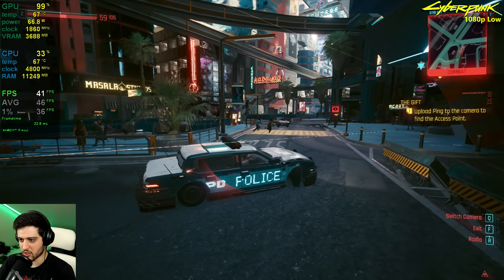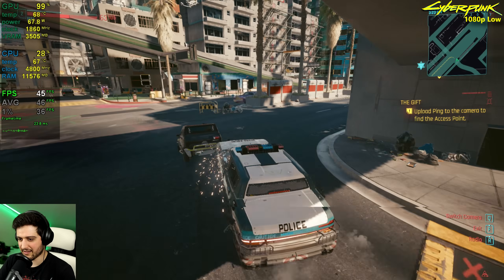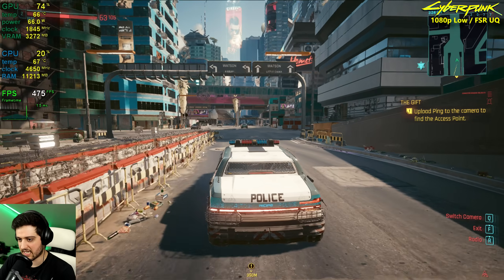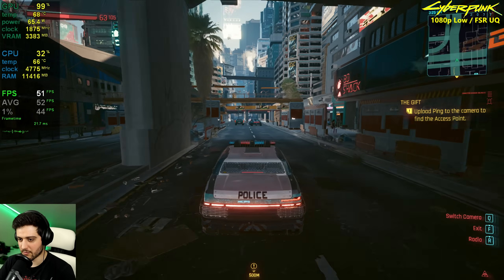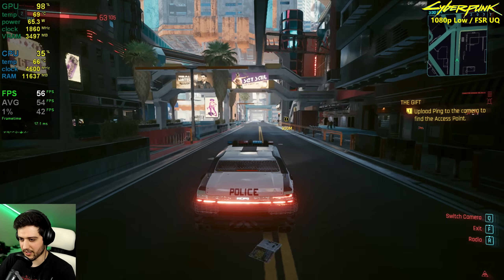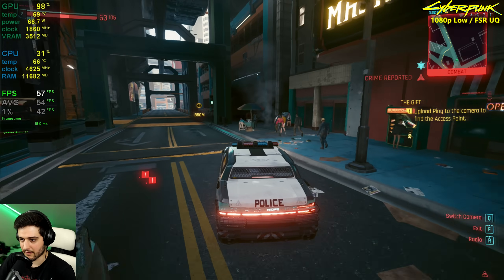Now enabling FSR on ultra quality. It's a little bit sharper — native resolution was pretty soft — though there is a little more shimmering. We're seeing an improvement of around 10 FPS, only dropping into the mid-40s. The game still looks pretty good on ultra quality FSR at 1080p, so I actually recommend these settings over low native for the GTX 1650. Outside of the car, things get less intensive and you can hit 60 FPS at times, which wasn't possible before the FSR update without lowering resolution.